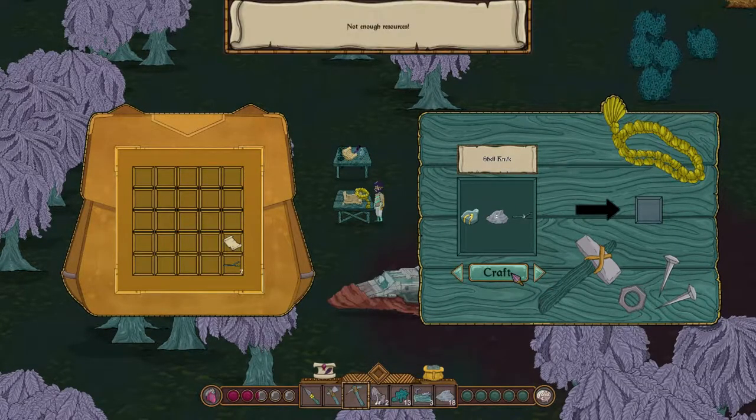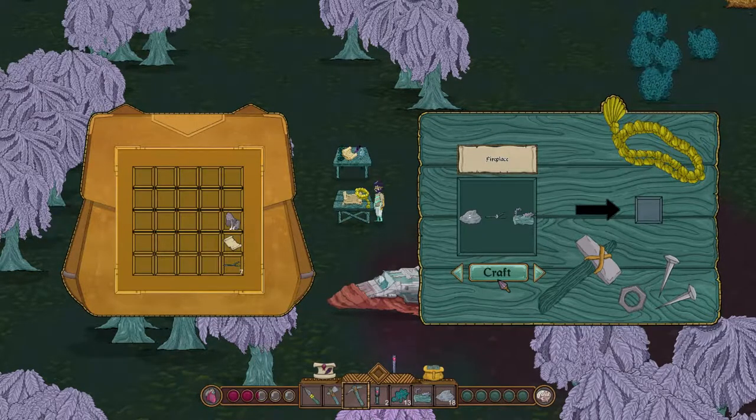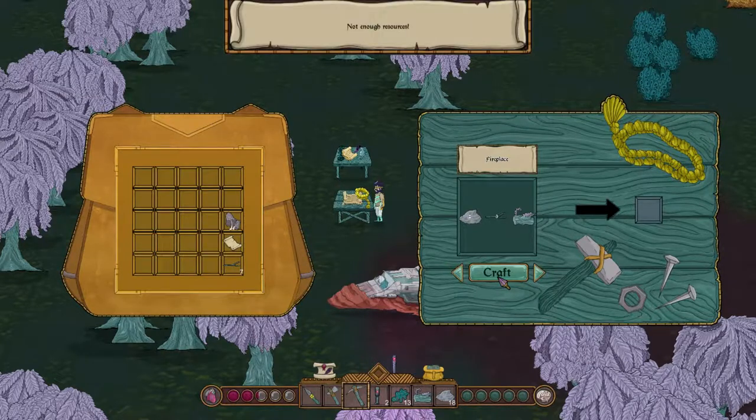Let's see — we got the shell knife: can't do it, not enough resources. The kiln would be a good one too — we need clay. So we'll work on getting some clay. Trail markers: let's make trail markers, just a few of those. I put one down already. I guess that'll work — mark around my base camp. Sure. Fireplace: we can make one — oh, we need more log.